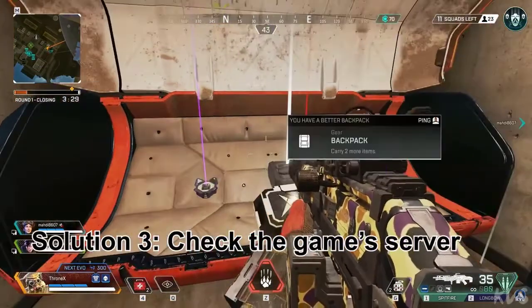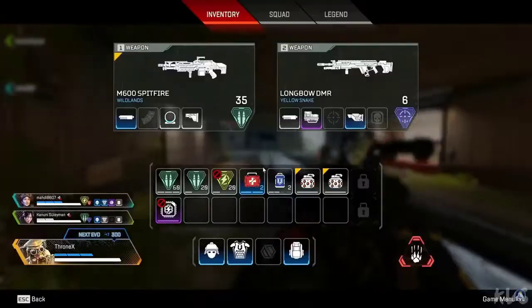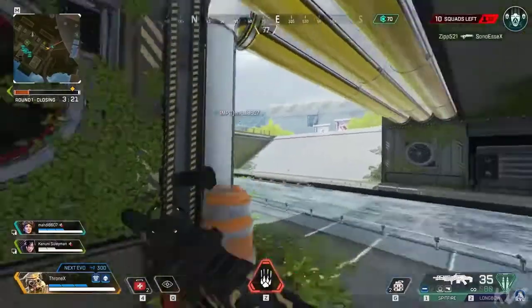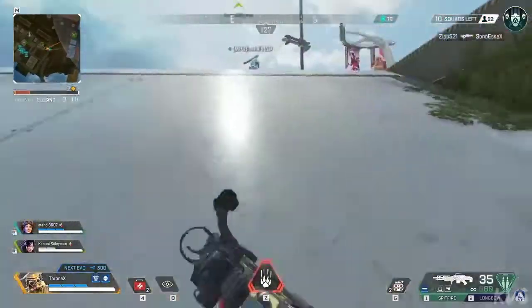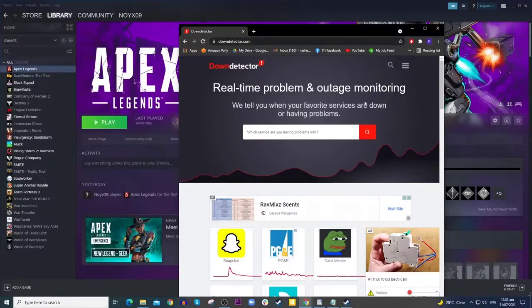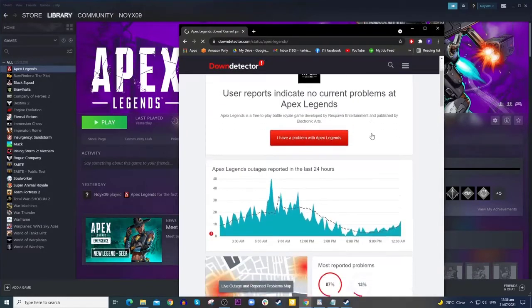Solution 3: Check the game server. After making sure that your internet connection is stable and fast, the next thing you have to look into is the game server. If the servers are under maintenance or are having some issues, that might be the reason you're having this problem. Log on to downdetector.com, search for Apex Legends, and check if there are a lot of reports in the last couple of hours. If it's a server problem, you don't have to do anything except wait, because it will be fixed within an hour or two.